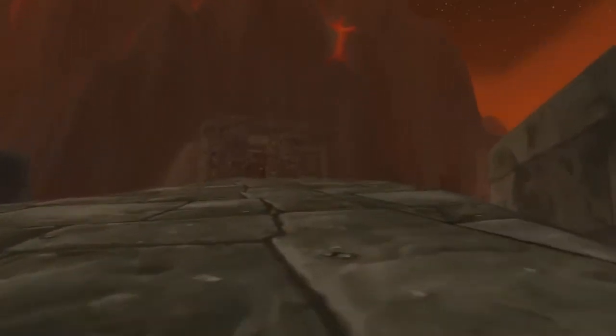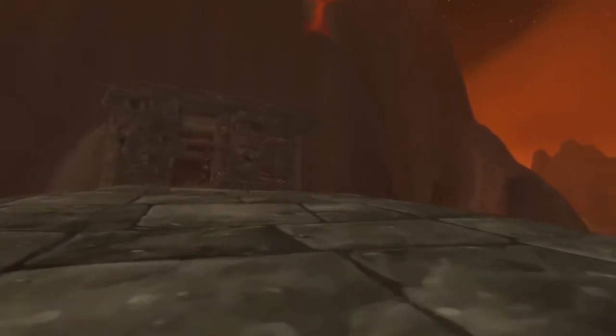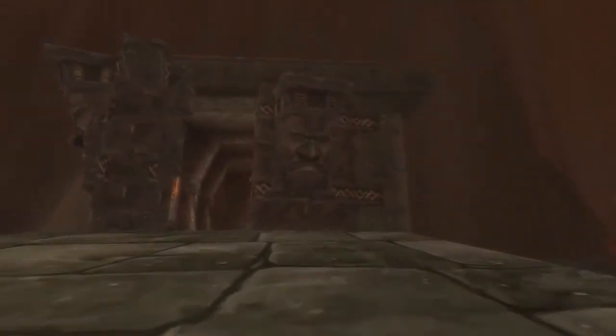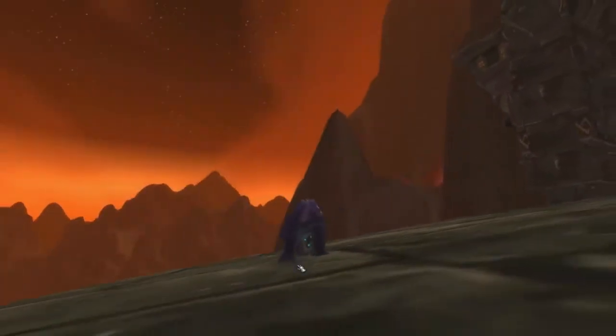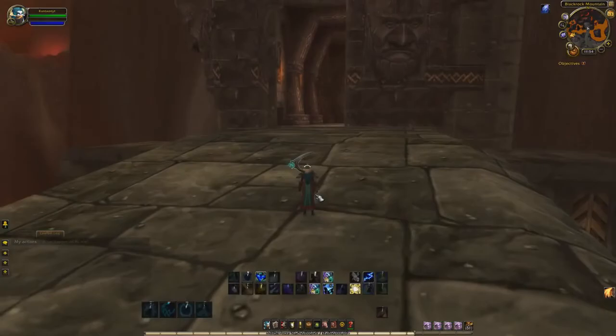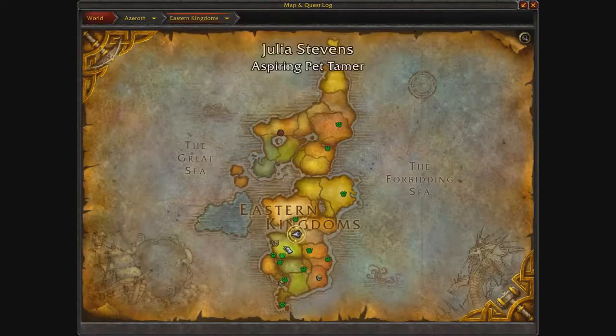What's up everybody, it's King Kuntha, and today I have another World of Warcraft gold farm for you guys. As you can probably tell from where we're at in the video right now, we are actually at Black Rock Spire. Today we're in Burning Steppes at the entrance of Black Rock Mountain, which is in the Eastern Kingdoms.